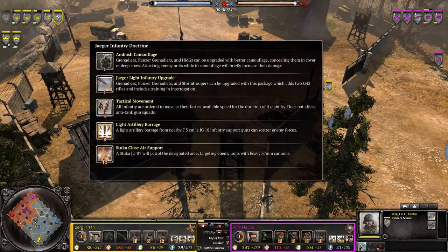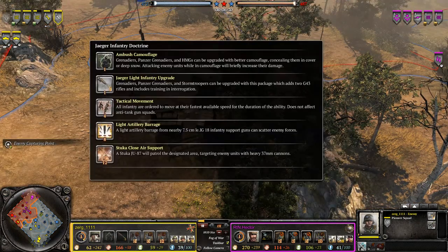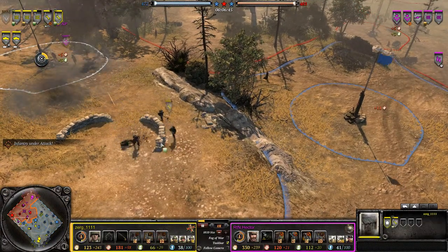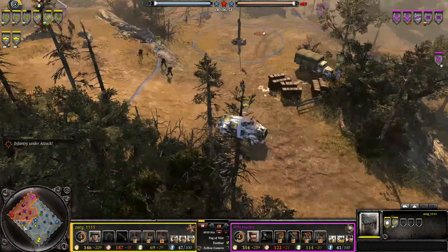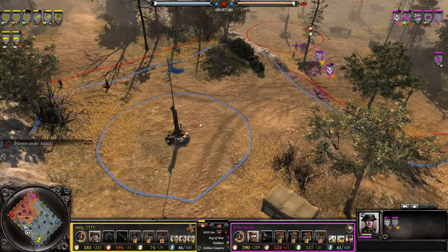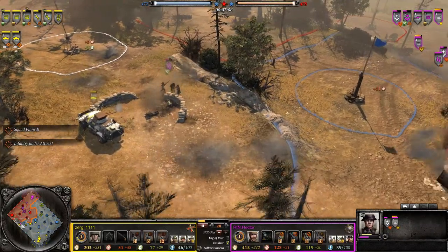The first Panzer Grenadiers are coming out for Zerg. Why would Zerg pick this commander straight away? Probably one of the most important things is the Jäger light infantry upgrade — the G43s. But he's not going for Grenadiers, and G43s on Panzer Grenadiers, I don't know if that's worth it. The camouflage will be interesting to see if he utilizes it — he can upgrade it for only 30 munitions. Nice MG placement over here. The Vickers gets suppressed and this infantry squad has to watch out as well.